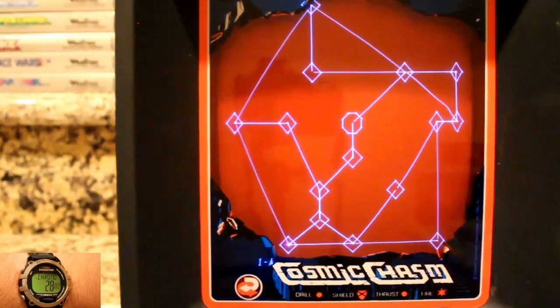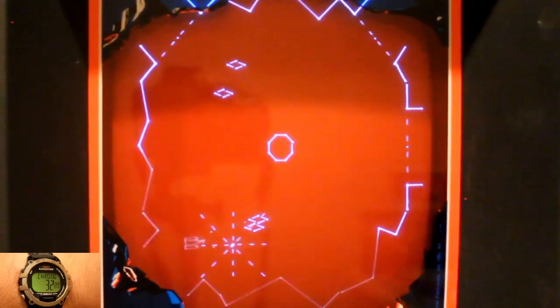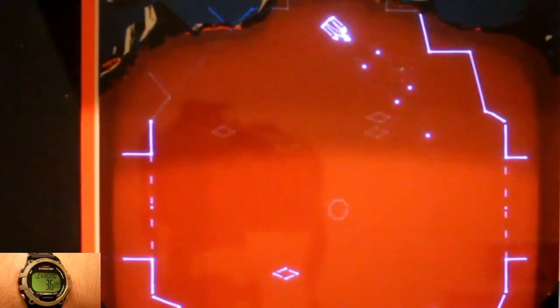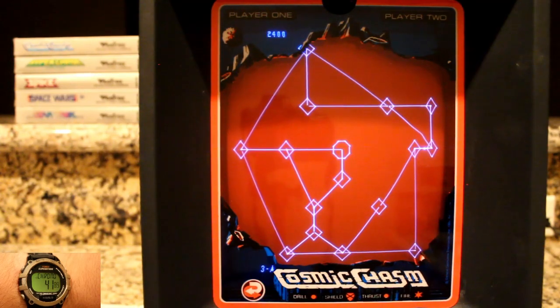You'll be starting out at a random point in the maze, trying to get to the center in an attempt to destroy an alien planet and save the galaxy. You do this by going around from cavern to cavern destroying all the planet protectors and using your drill to open passageways that'll let you advance to the next room.